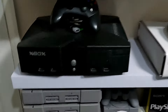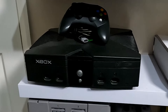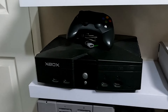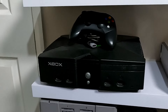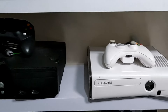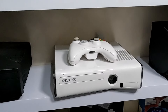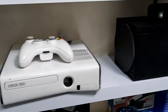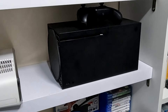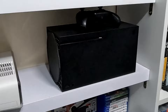Moving down, we get onto the Xbox shelf. We've got my original Xbox — this was the one I originally picked up and it does need recapping. Then we've got my white Xbox 360, which is the one I always use when capturing gameplay footage. Finally, we've got my Xbox Series X — out of all the Xboxes this is used the most. Along with my PS5, these are the two consoles I really enjoy playing.